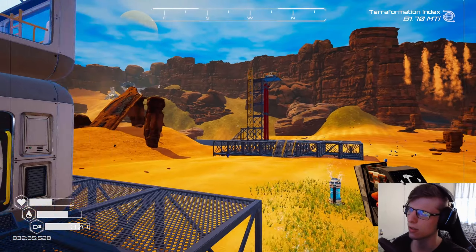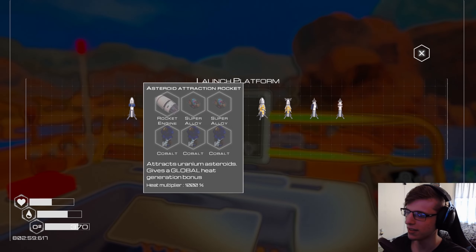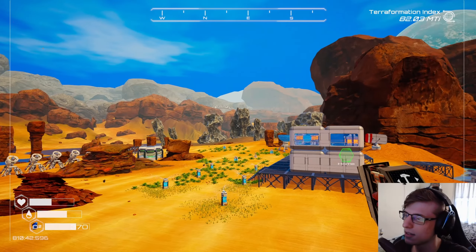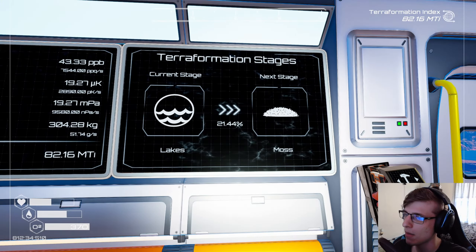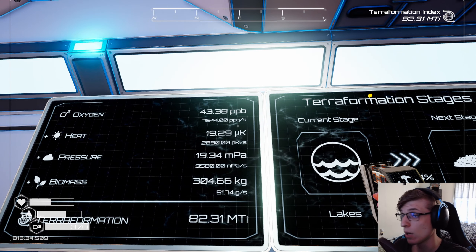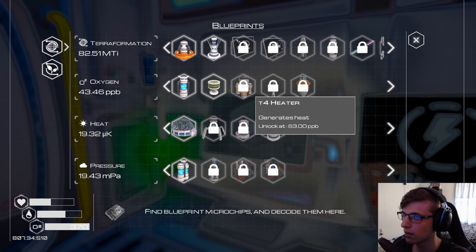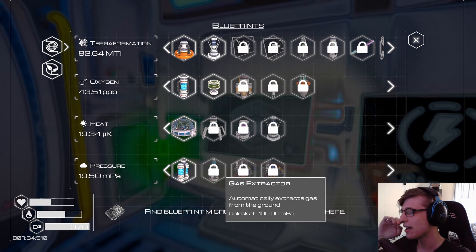Wouldn't it be even better to just do the rockets? How much do the rockets do — it's like a thousand, right? Is there like no point? Should I just use rockets instead? I didn't really think about that too hard. Are you making moss? Biomass is still increasing at a decent rate. Oxygen is increasing at a way faster rate than it originally did — that's for sure. Heat — I don't know what to do about heat. Oxygen will reach the T4 heater probably not too long from now, and then we can get our T4 drill. Everything is looking up.